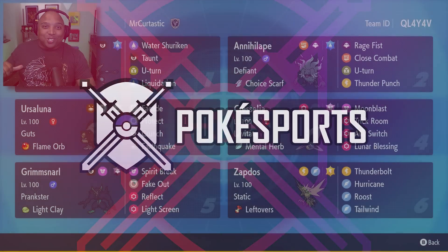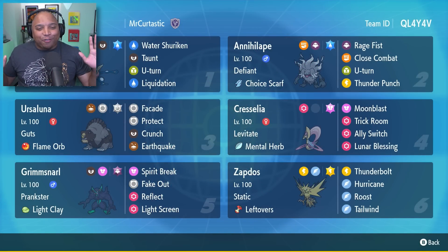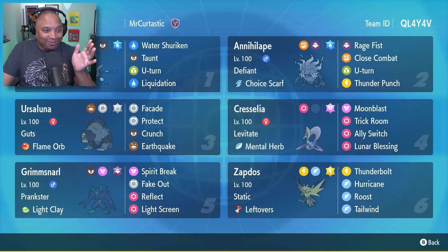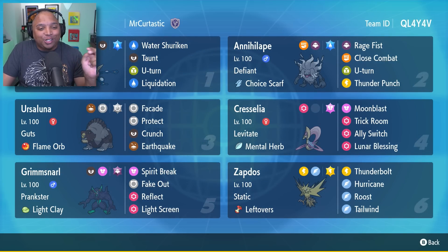Good afternoon, PokeSports. It's your host, Mike, and I play with two Pokémon on the field, my friends. Today, I have yet another team by the amazing Mr. Kurtastic, who brings this wonderful team that consists of Greninja, Annihilape, Ursaluna, Cresselia, Grimmsnarl, and Zapdos.